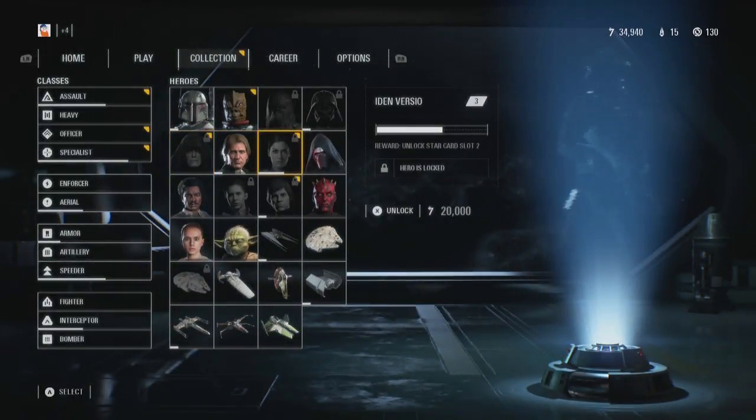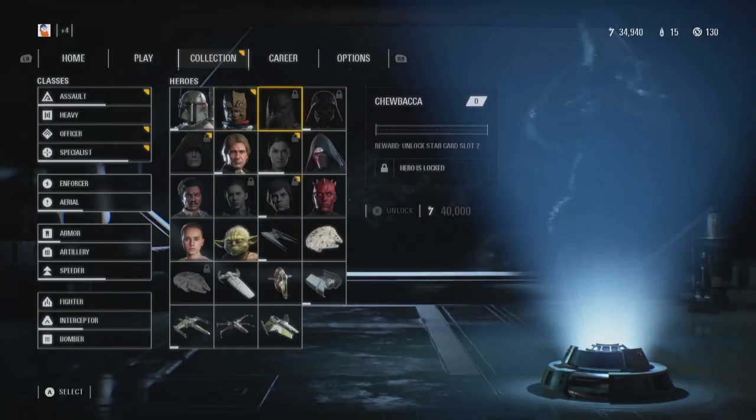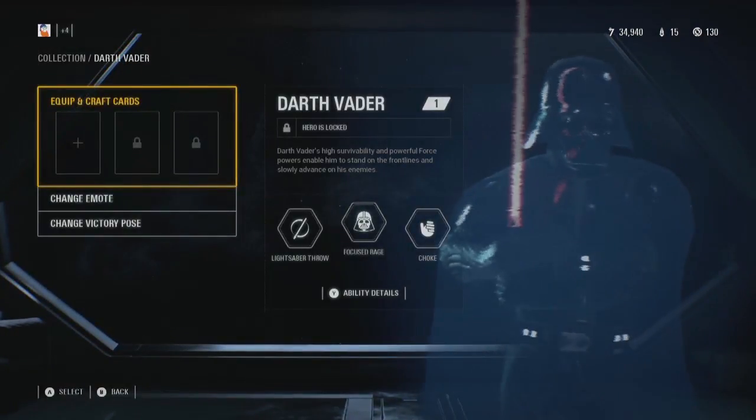If you select the open slot and hit X, it'll open up a menu that displays all the Star Cards info for that unit — some of which alter your stats in battle, while others give you new weapons or abilities to use, or enhance the ones you currently have.